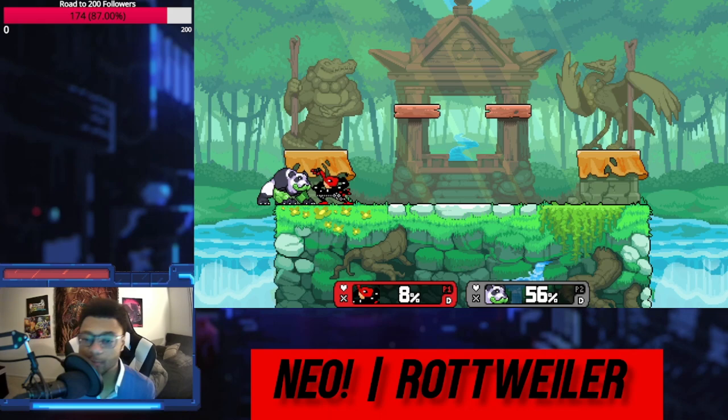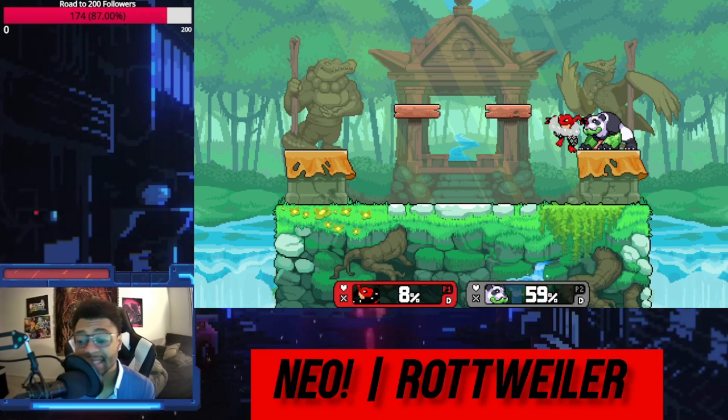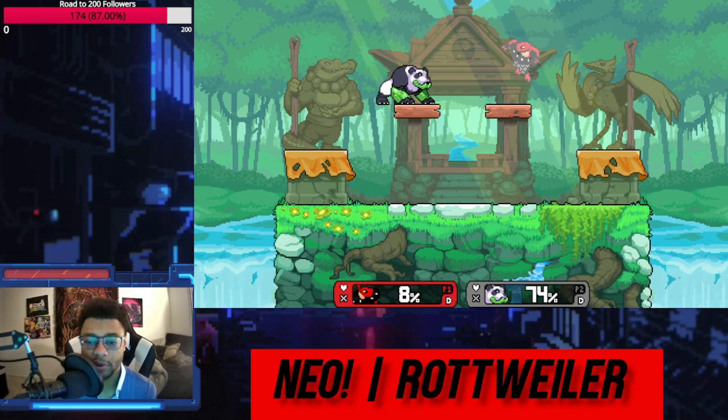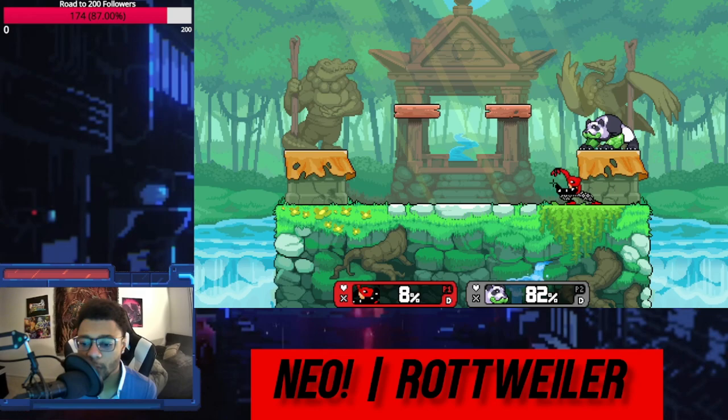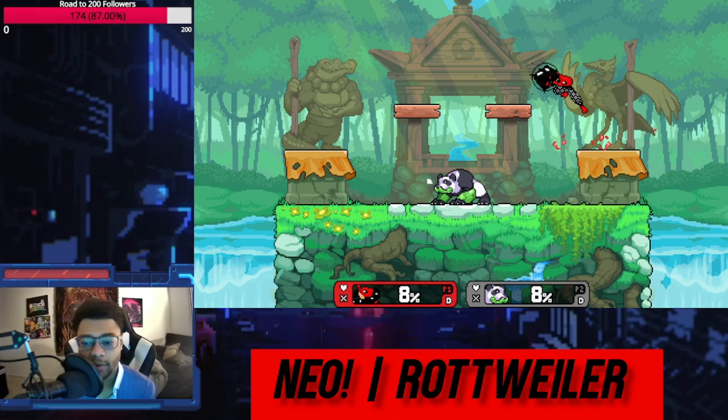If you let the move do hits two and three, you start to get true combos. The fact that it has so many purposes is what makes it so sick. And if they aren't ready for the hit-fall part of this move, you can just start scoring free kills. That's how good this down air is.